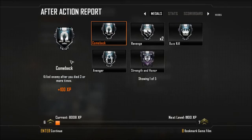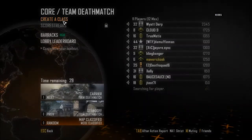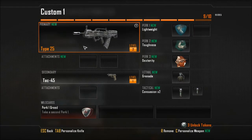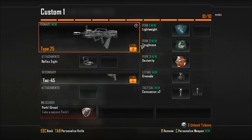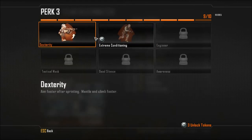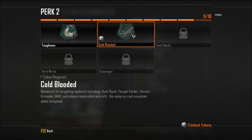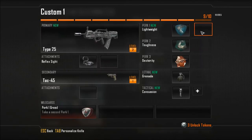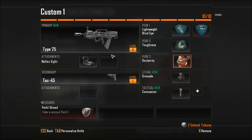Blind eye and sensor grenade and a reflex sight. All right, let's go back to the barracks — no, that's not what I want. I want the cave creative class. Okay, let's put on the reflex. I think level two means I unlocked level two for it, so you pretty much level up your guns. We have 10 out of 10 — get rid of you. Okay, what sticks? Dexterity — sure, we'll take that. Toughness, yeah, we'll take that. Lightweight, hardline, blind eye — let's take blind eye, why not.